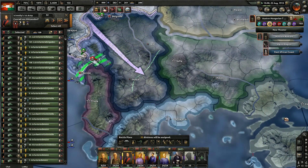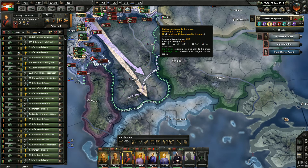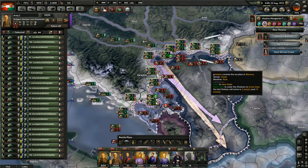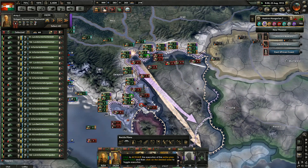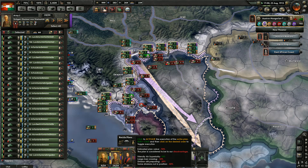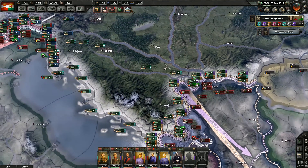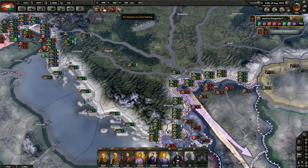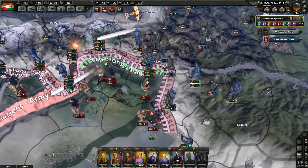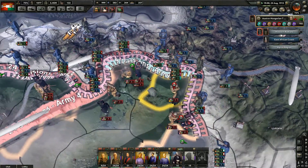Looking at a humongous stalemate still obviously, but there's going to be things we're going to try to do to crack through here. Like this for example — that should be a win. My boys are just now arriving on the Balkan front. I'm going to do a small push here to see if I can drive towards Venice. Showing some green.